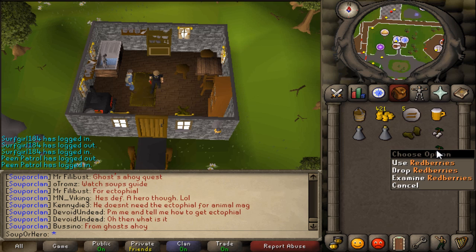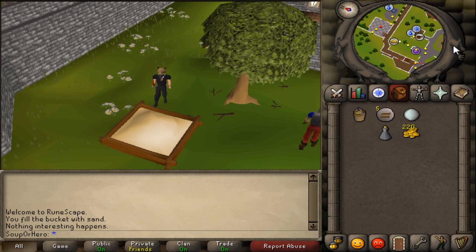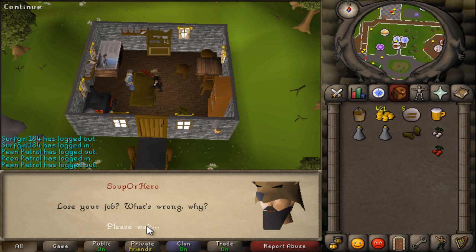Remember, get a lantern lens - you guys need it, so don't go complaining. If you want to get a free bucket of sand, just get a bucket and use it on the sand pile that's next to Bert where you start the quest.